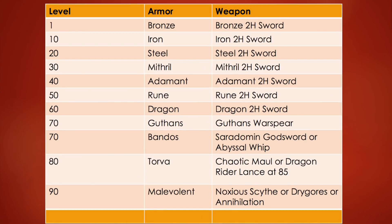First, we have the different types of armor and weapons you should use relative to your level. At level 1 use bronze armor and bronze two-hand sword. Level 10 is iron, level 20 is steel, level 30 is mithril, level 40 is adamant, level 50 is rune, and level 60 is dragon. Those first 60 levels are pretty straightforward.